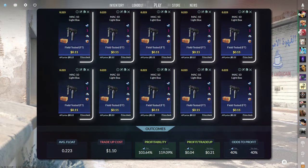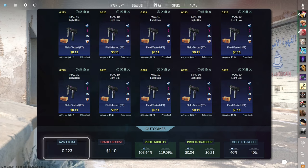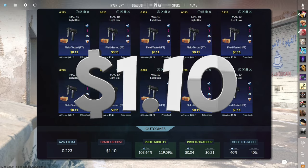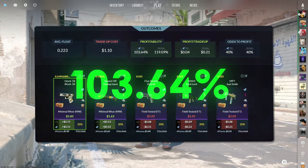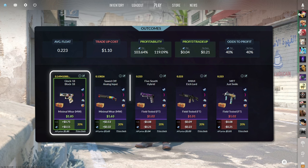The fourth tradeup consists of 10 field-tested mil-spec skins from the Kilowatt case below a 0.223 average float. Make sure to get each input for 11 cents or less. This tradeup costs $1.10 total and has a 103.64% profitability after Steam fees, with a 40% chance to profit each time. The two profitable skins are the minimal wear Glock 18 Block 18 and Sawed-Off Analog Input.